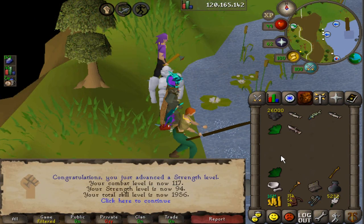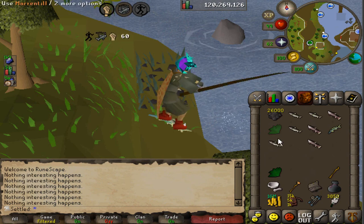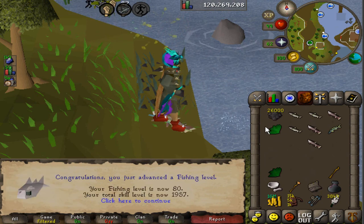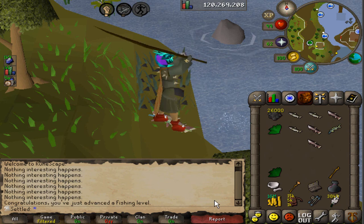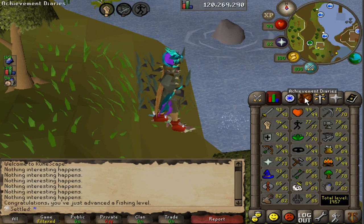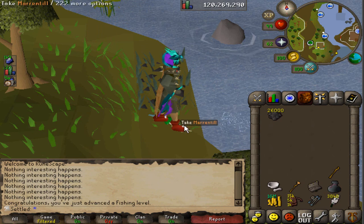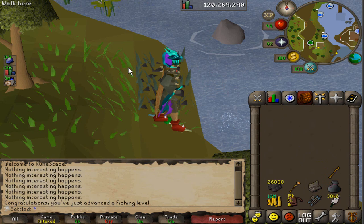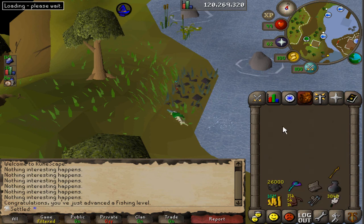You know you've been fishing too long when you get a strength level. 94 strength, 117 combat. Just a few fish away from 80 fishing — and there we go, 80 fishing. I am done with fishing for now. I got pretty close to an agility level as well. That was actually pretty fun. I thought I was going to AFK most of it, but after 77 I ended up three-ticking the rest of the way and it went by really fast. When I eventually go for 91 for the Morytania Elite Diary, I'll just three-tick the whole thing — should take about 30 hours.